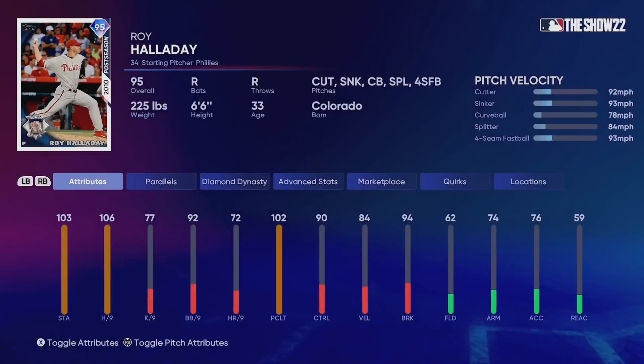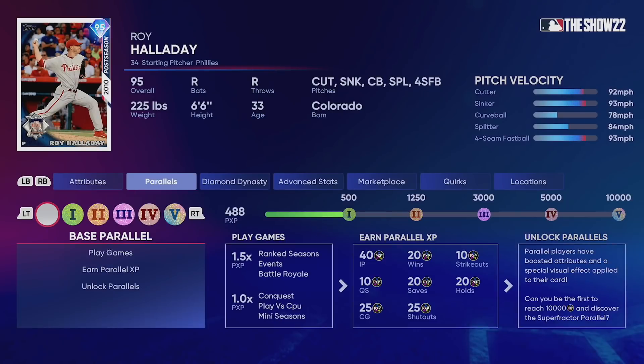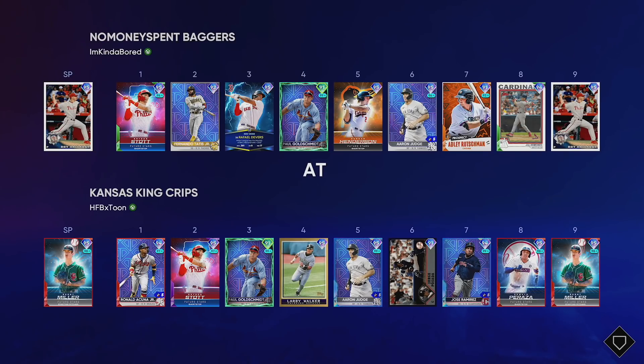Lineup's gonna be: Stott, Tatis, Devers, Goldschmidt in the four hole, Gunner Henderson, Aaron Judge, Adley Rutschman, and Jim Edmonds. Pitching for me in this one's gonna be Roy Halladay, mainly because he's gonna go parallel out there. I will definitely have him at parallel five by the end of the year — there's no doubt about it.